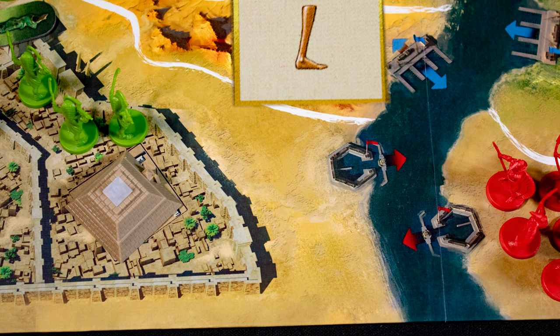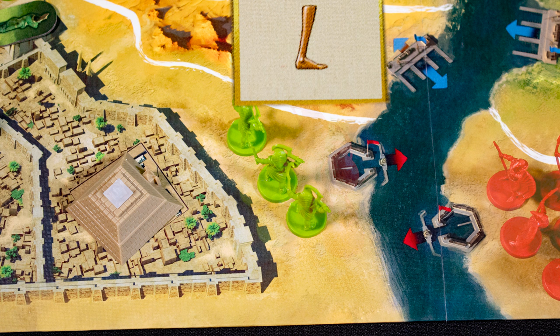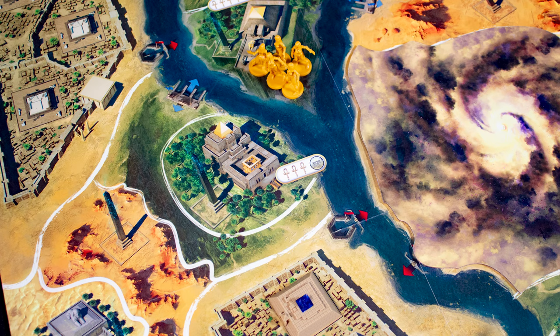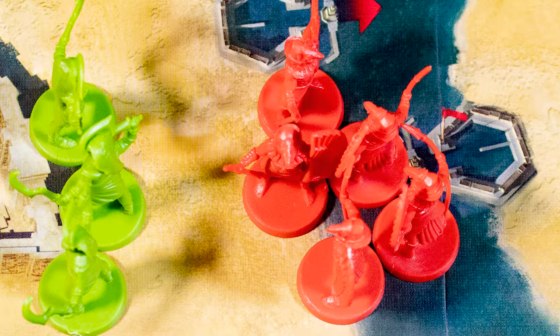Recruit lets you spend points to add troops to your city at the cost of one each. Move lets you move a troop of up to five units — at game start this is one space. You can also move across matching ports. Additionally, you can teleport from a city to a location with an obelisk for two prayer points.